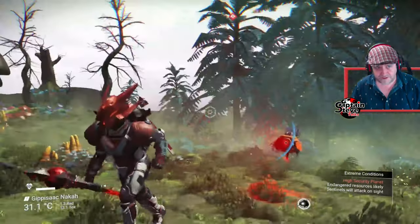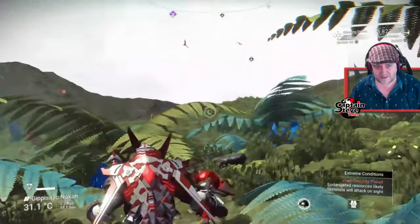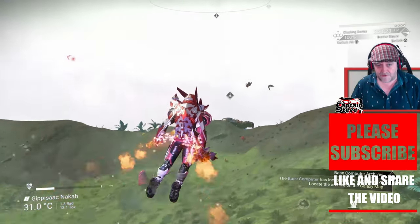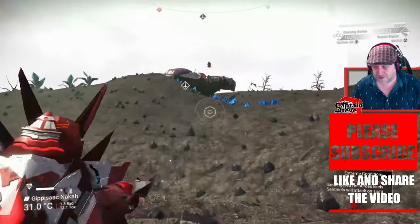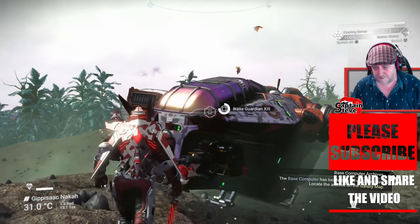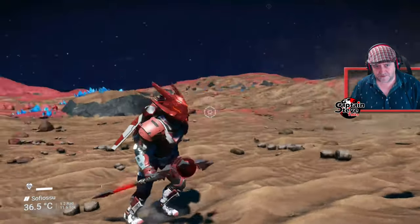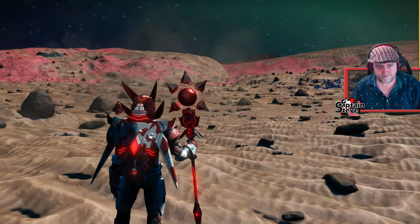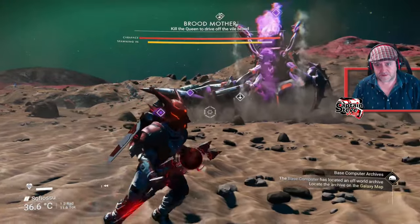This is not the best planet to be doing this on. If you're on a planet like this and you don't want to be fighting the brood mother and sentinels at the same time, you can actually pop these on any planet at all. I'm going to go to a dead planet — a rust planet — and I'll see you there. You can choose your battlefield. Here we go — let's just pop it in here and pow, 'vile brood detected,' and here it comes.